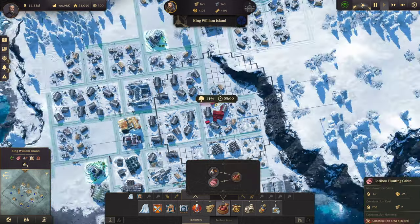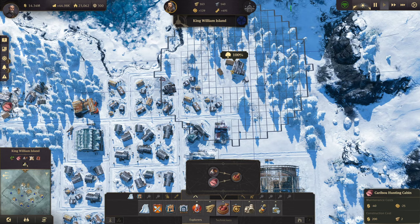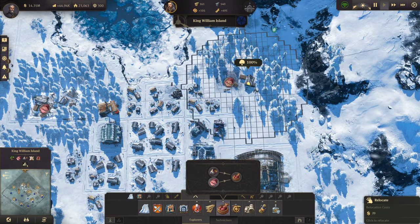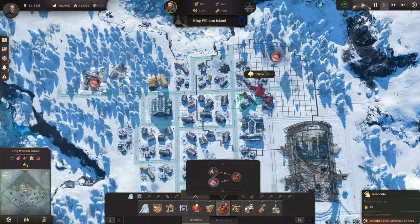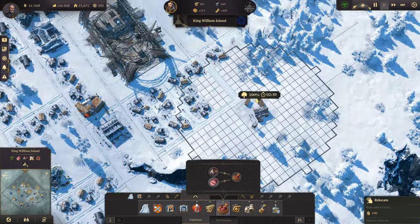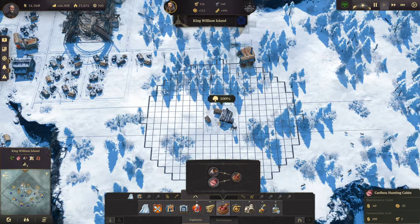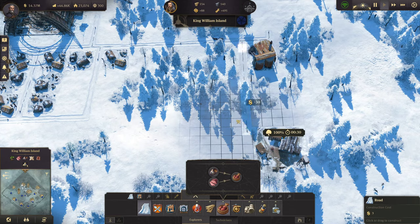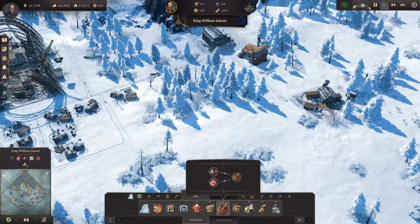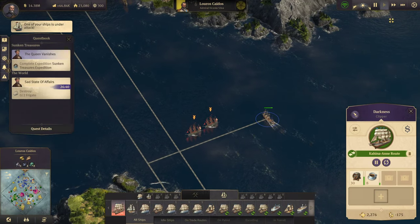I also needed another caribou hunting lodge, which we're going to try to stick maybe right in there. That's not a good spot for it anyway. I guess it's time for another heater. Do a caribou hunting lodge right down here and get ourselves another one of these right there. Double check — yes, we're still okay on that.